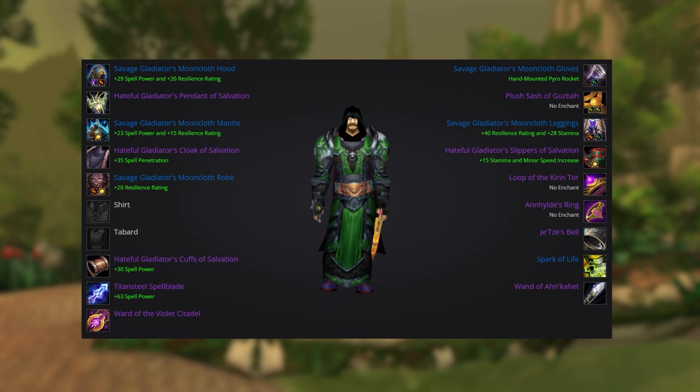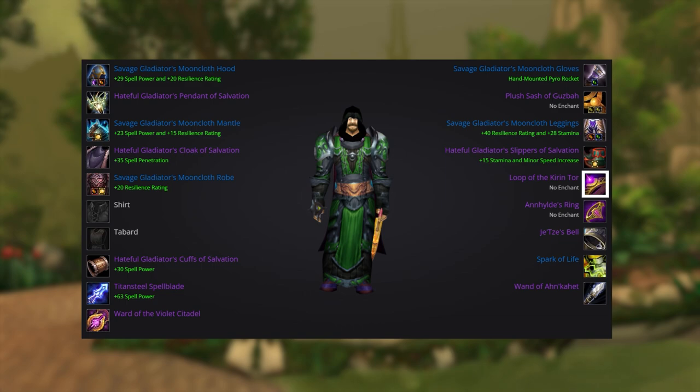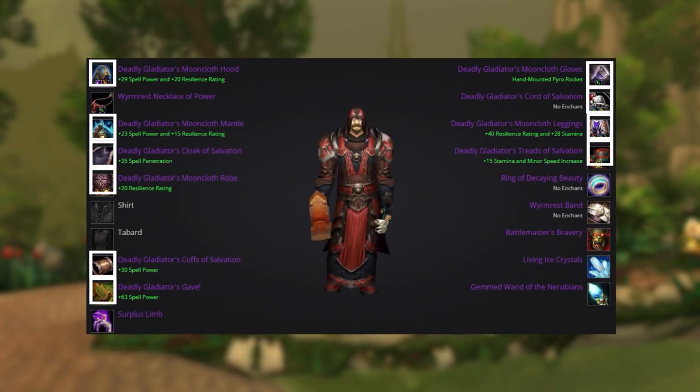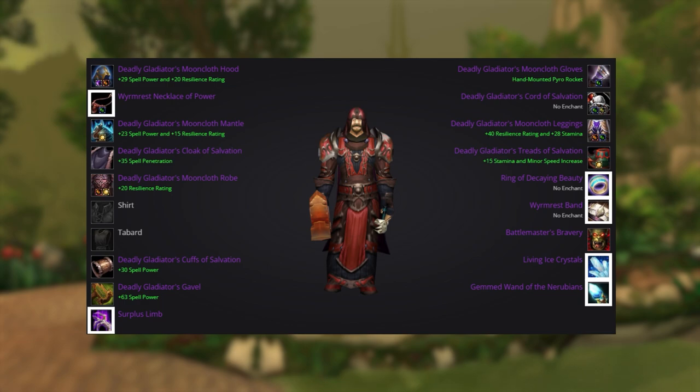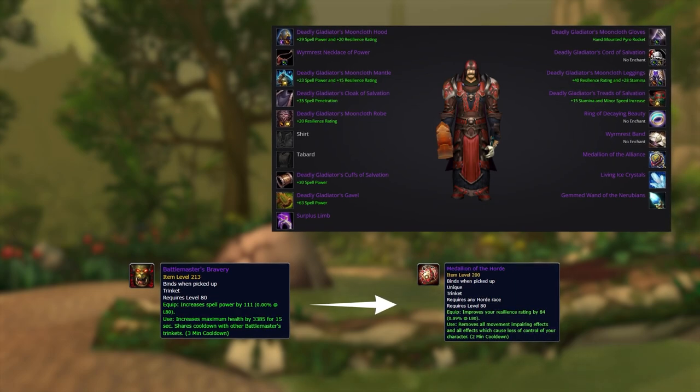Starting with pre-bis — this is the gear you want to aim for in the first two weeks of the expansion. Everything can be acquired before the arena season starts: BOEs from the auction house, dungeon gear from normals and heroics, or honor gear that's easily grindable. Loop of the Kirin Tor can be purchased for gold depending on your reputation with the Kirin Tor faction. For non-Humans, replace Spark of Life with a Medallion. For your full bis set, you're looking to get the majority of your gear from PvP to stack as much resilience as possible. Some raiding pieces are included — items like Living Ice Crystals can't be replaced, making it a must-have in Season 5, as it essentially allows you to heal your partners even while silenced, making it a great counter to DKs. Non-Humans should replace the Battlemaster with a Medallion.